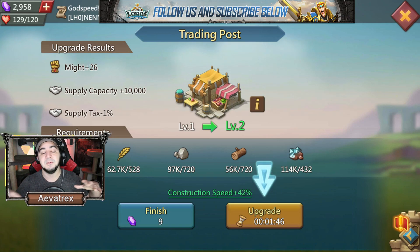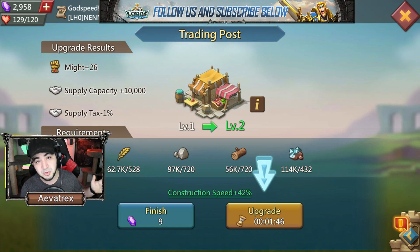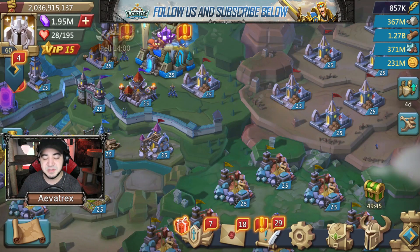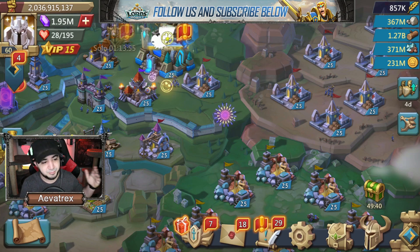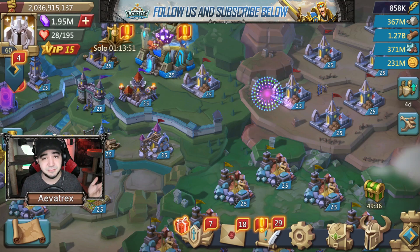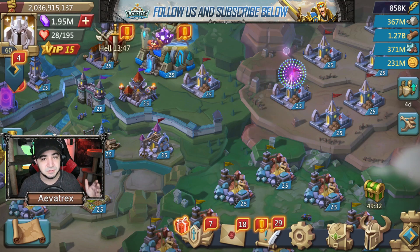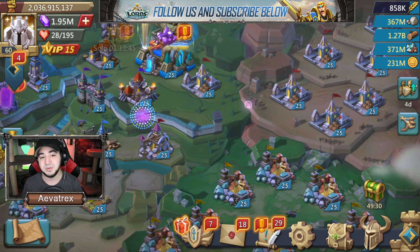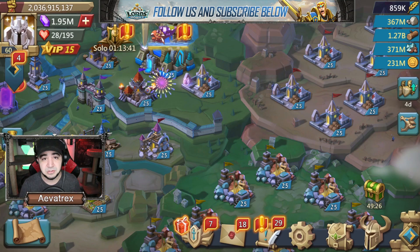Once your castle is at level 25, you'll have a general idea of what each building does, what level to take them to, and so on. The game, especially before level 25, will give you hints and pointers about what buildings to take up. But let's say you've reached castle 25 and done all the required upgrades — now what? You have free reign.